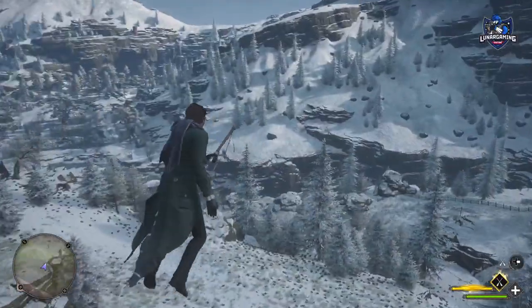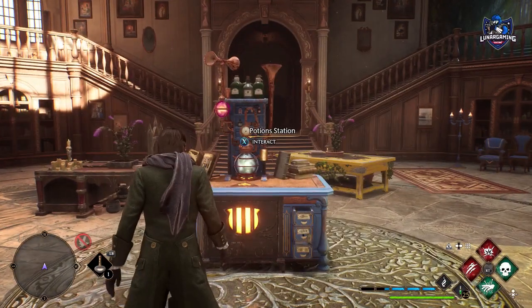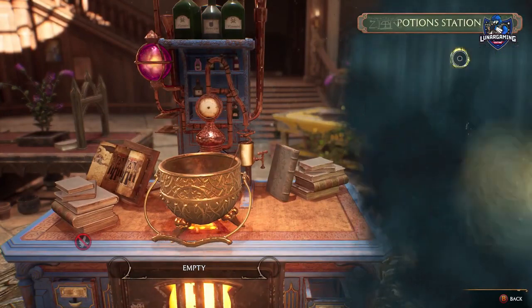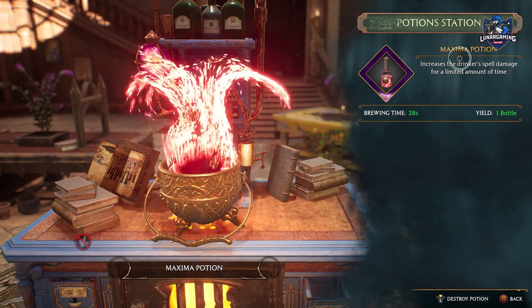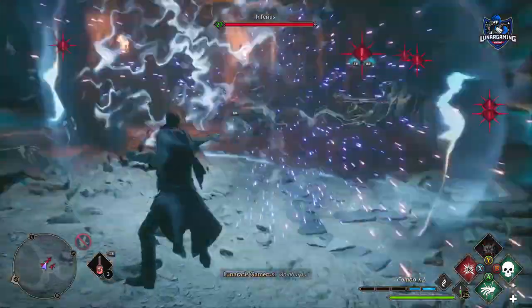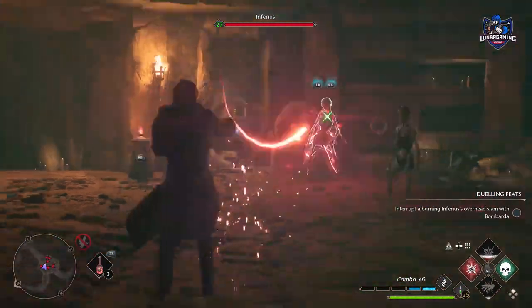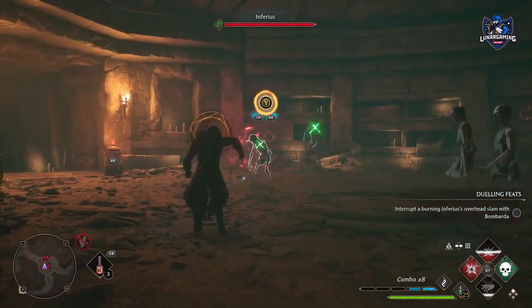Now on to some combat tips. Always bring a lot of healing potions before doing any main quest or dungeon — as many as you can carry. When in combat, try to use combos instead of individual shots, not only for killing enemies quicker but it will also refill your ancient magic meter.